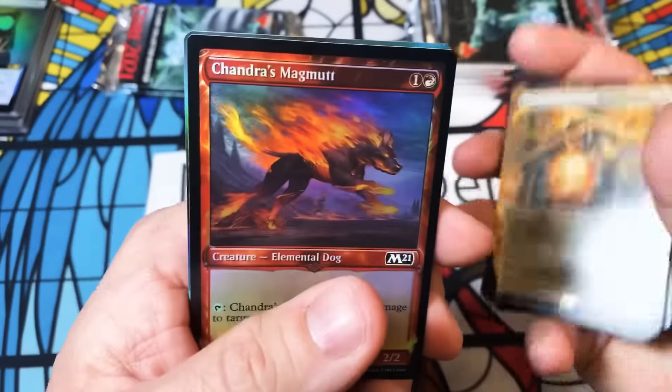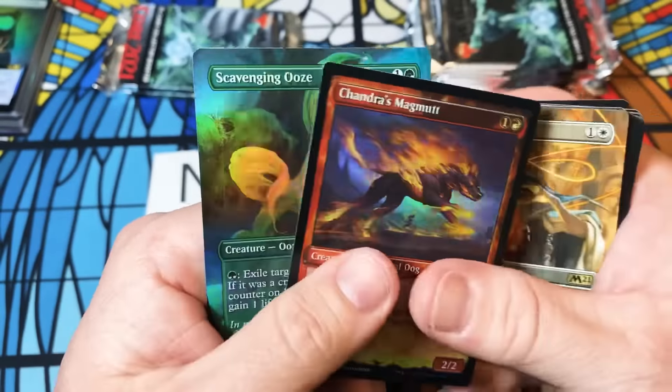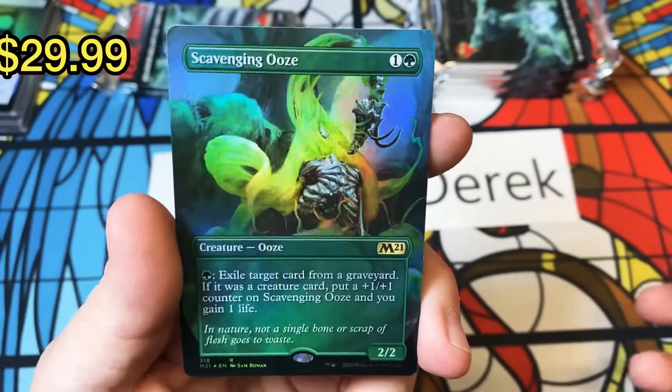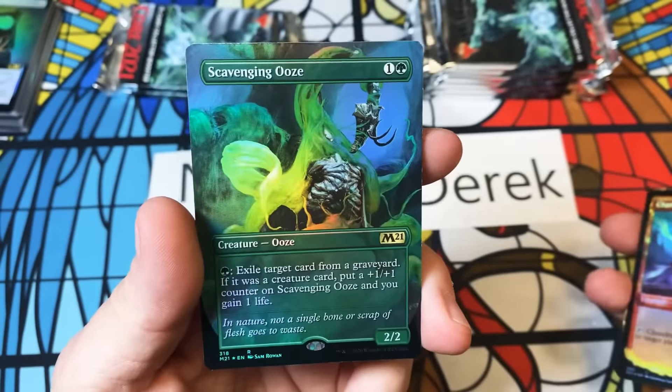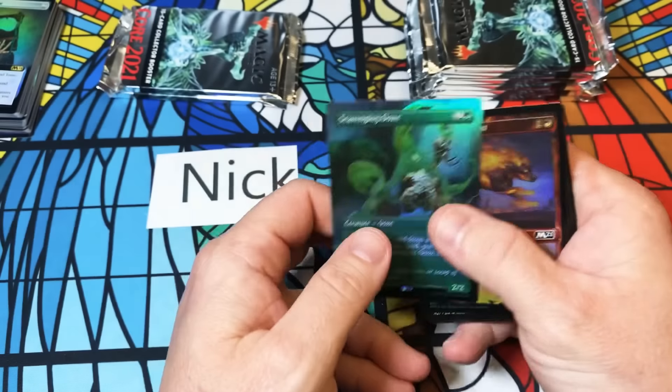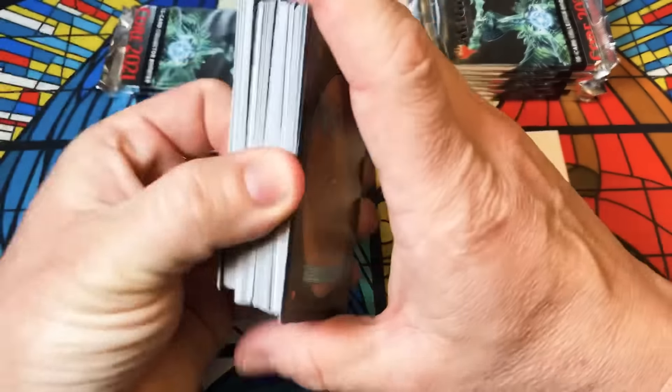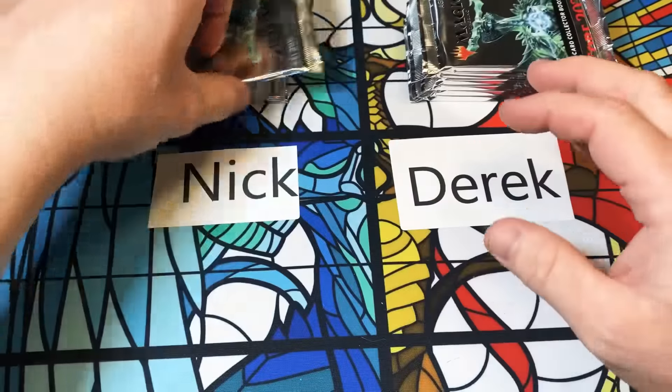Containment Priest used to be really expensive when it was only in Commander, but then the Ultimate Masters reprint really hurt it. Big butt — gorgeous card. And it looks like we've got something in the back here too — a box topper Scavenging Ooze! So that's four packs — do we have a box topper in every single pack? Is that how this works?